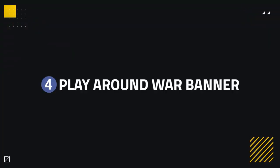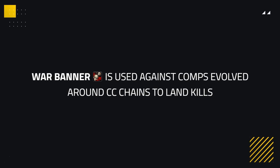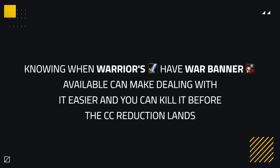The fourth way to counter an Arms Warrior is a trickier situation involving playing around War Banner. War Banner is a very powerful defensive cooldown, mainly used against compositions that revolve around crowd control chains to land kills. Against good warriors it can be difficult to time your crowd control around War Banners — sometimes even impossible. However, knowing when they have it and when you can suspect its use can make dealing with it easier, and sometimes you can negate its use entirely by killing it quickly.